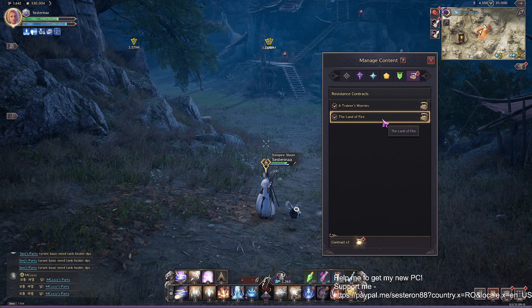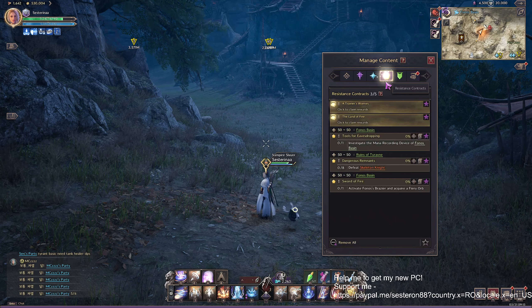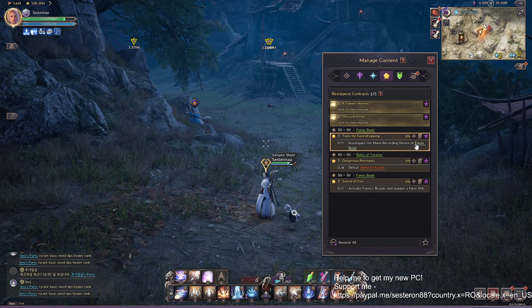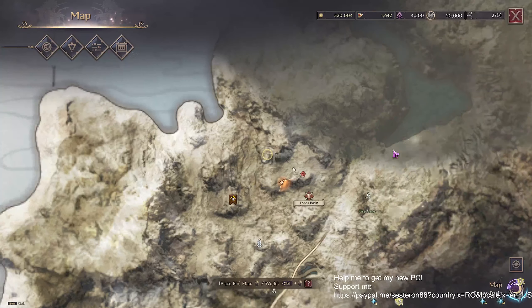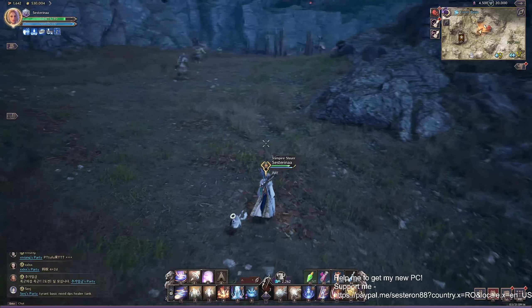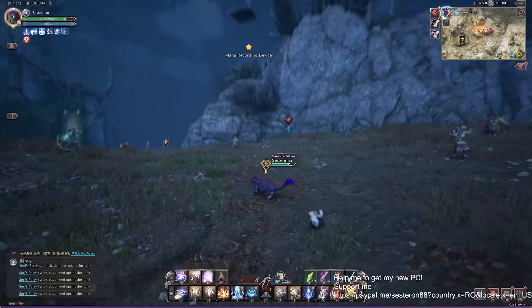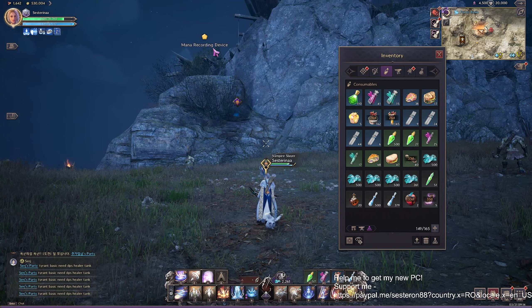We finished two contracts. They show you on the chest icon to collect the reward — the stones. The next contract is to investigate the mana recording device of Phonos Basin. Same as before, click on the location and they show you with yellow where to go. From here I can see the mana electronic device with yellow on the head up there.